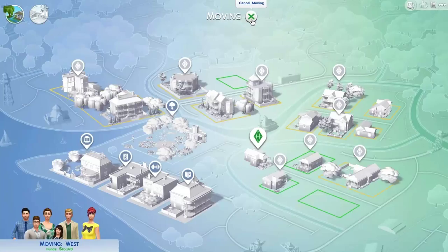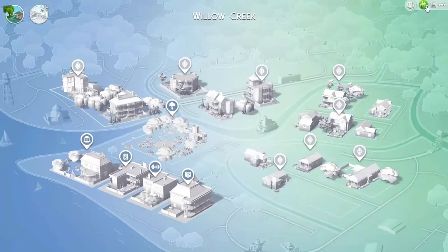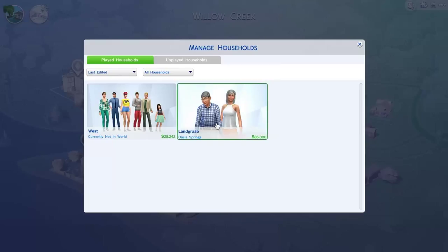However, you can click X and cancel moving, and you can actually choose the option to evict the household. They can be found in the household management area, and you guys can see that they have 28,242 simoleons — which is pretty much everything in our house sold. So I just want to give you guys a warning to be really really careful when choosing how to move out your sims, because if you choose the other option you can literally lose half of your money.